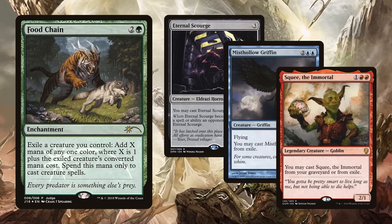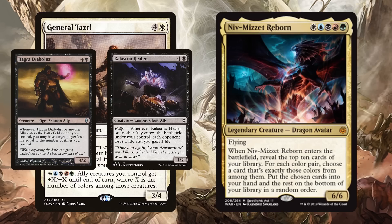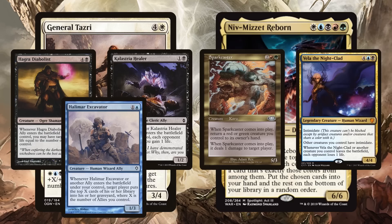This is a resilient two-card combo that produces infinite creature-based mana. The generals let you win with creatures as well. General Tazri enters the battlefield and searches up an ally — common allies include Hagra Diabolist and Kalastria Healer — these cards trigger again and again as you keep replaying General Tazri, slowly draining the table. Halimar Excavator attacks the library instead of your opponent's life total.